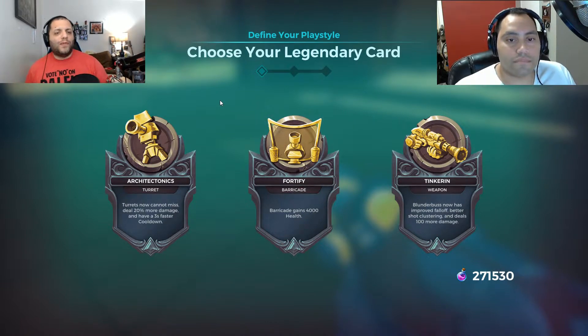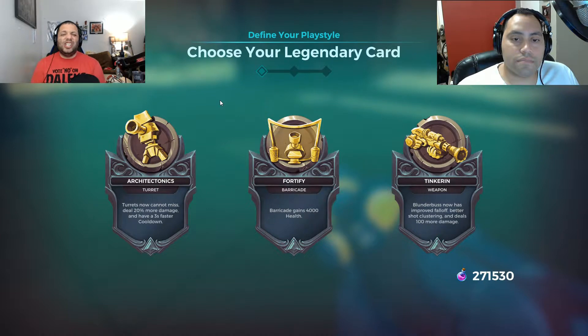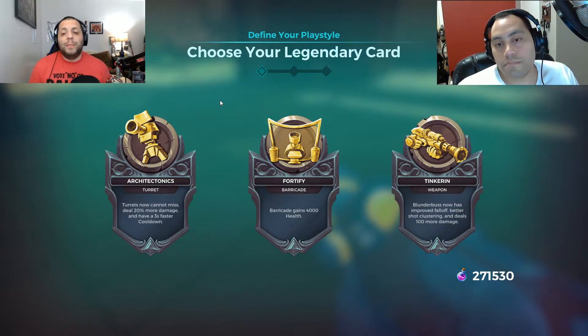The second card is Fortify, which I believe is his free one — the one you don't need to unlock. It gives his barricade 4,000 health. His barricade is his shielding ability: he drops a shield curtain that remains in place while he hides behind it. You drop your turret behind the shield, so enemies have to get through the shield to destroy the turret to get to you, which makes it fun when deciding whether you want the power to destroy shields or deployables.